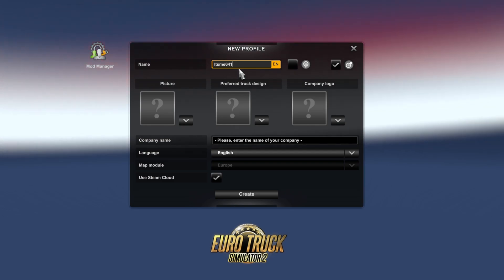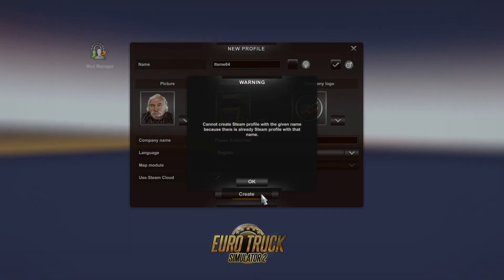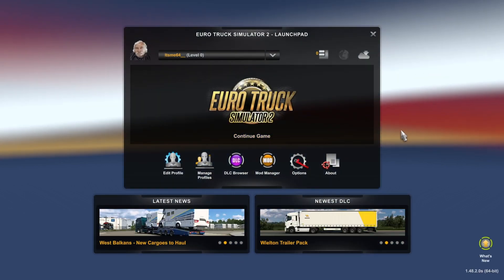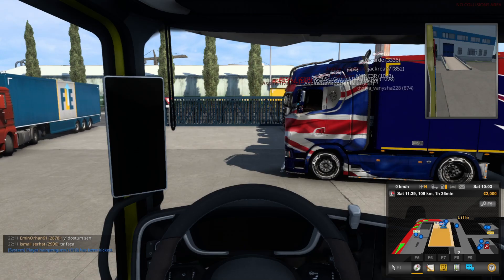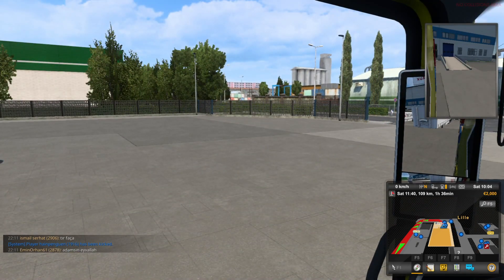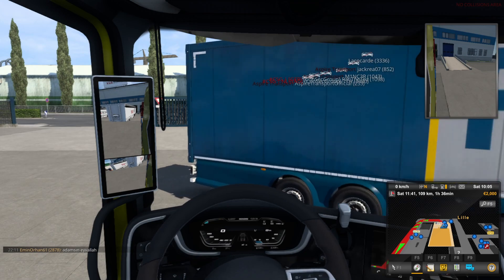Anyways, you can just set this up real quick. Basically, I've selected everything here and then you want to click on this Create button. Once you've made your brand new profile, just head in and set everything up. Upon creating your profile, you'll be prompted with taking a job once everything has been set up correctly. It is very important that you actually complete this job and that you do drive it.